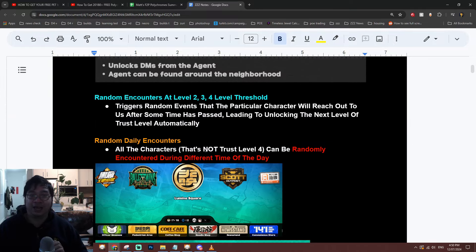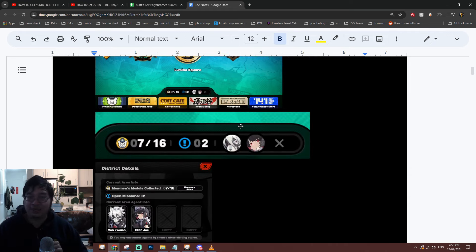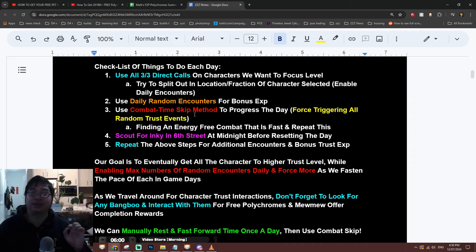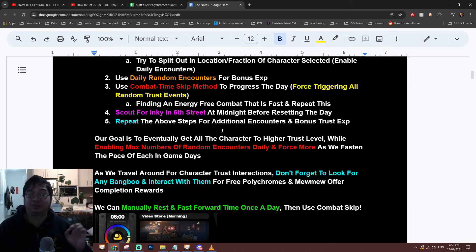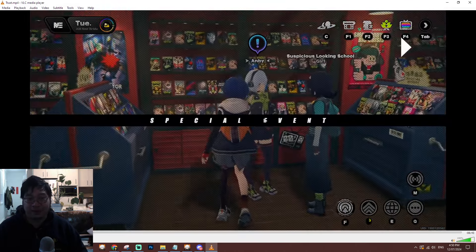I have prepared a number of nodes including the daily trust rewards, random encounters, and additional random encounters that you can find to earn additional experience. In this video I will be going through all the methods, the checklist, and also how to use the combat system to skip through time, which will allow you to have more encounters and find more experience between different characters.